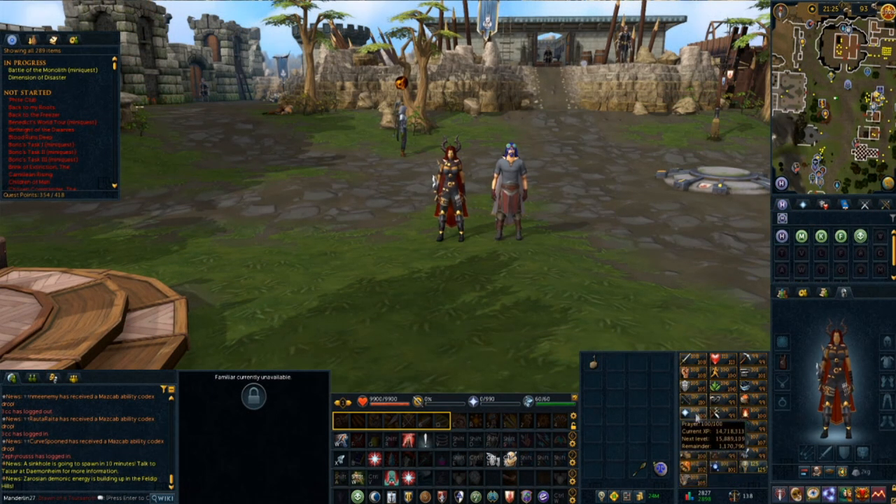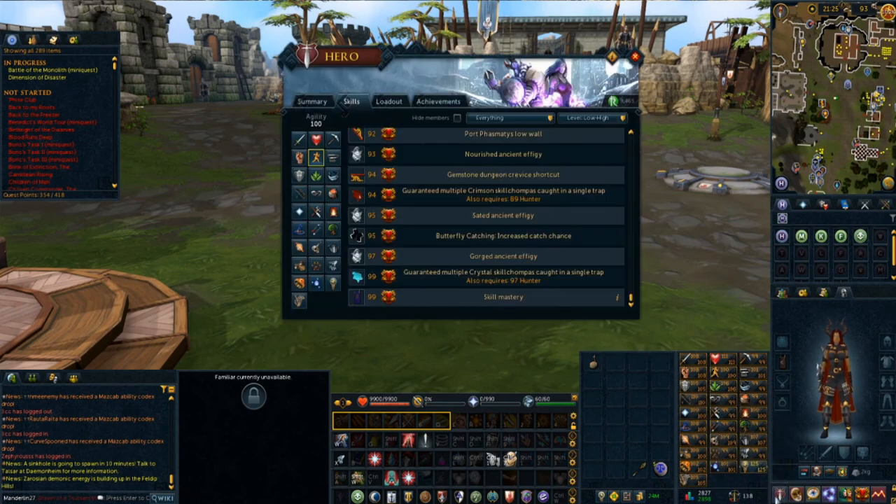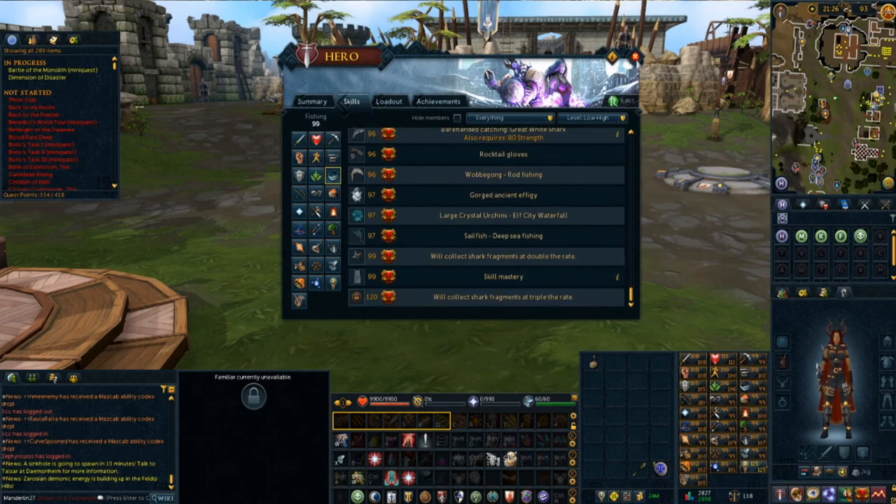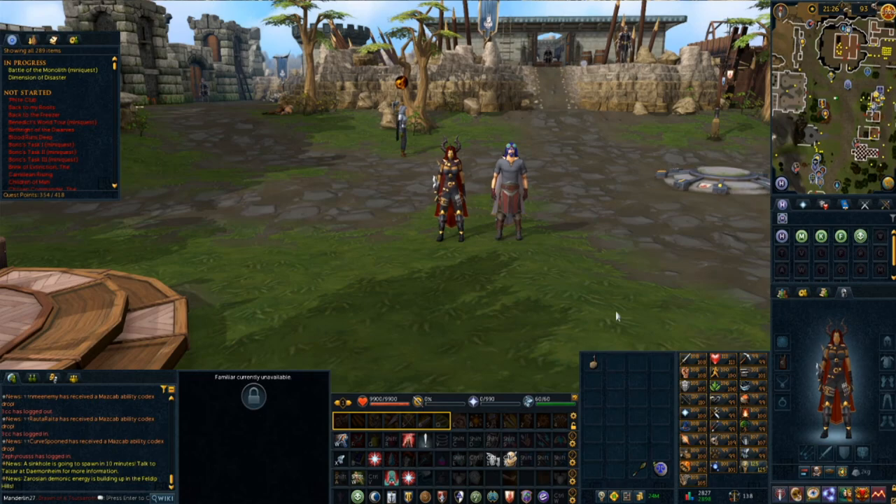Now let's get into skills, which is a very big part of this game. If you want a more detailed view of your skills, click on the sword and shield icon again and go to the skills tab. There are currently 28 skills in this game, and all of them will get you different benefits. Each skill requires a different way to level it up, and some will require different tools or other items.